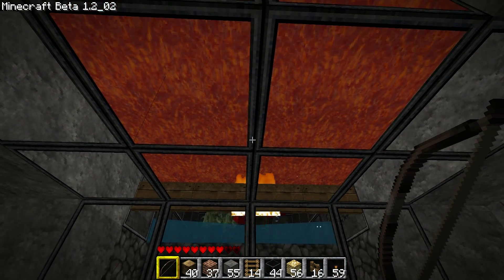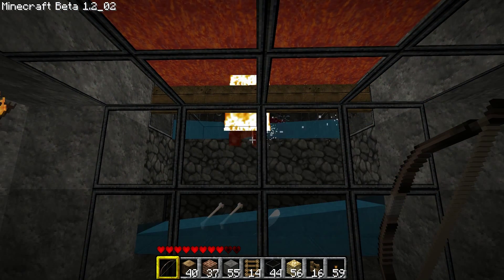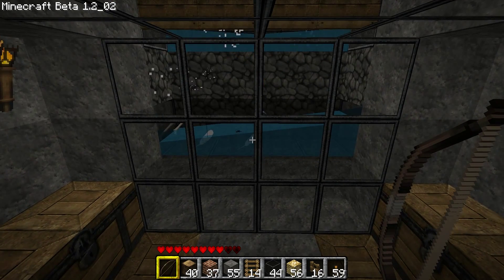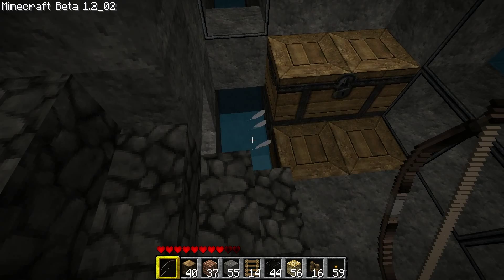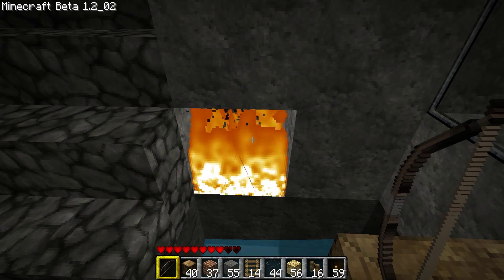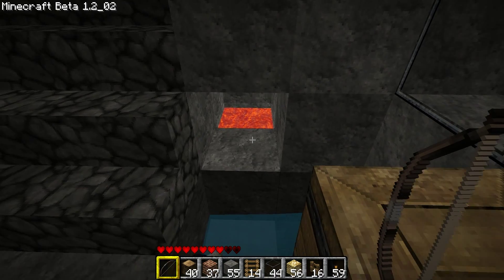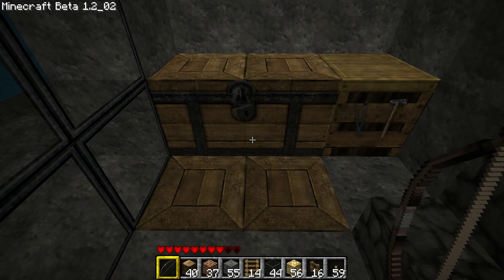Above me is the lava stream, the sign, and the standard water stream carrying the mobs towards me. Loot drops into the water channel, carrying it around, and arrives right here at this little hole. There's also a little trash can where I can throw in feathers because I got so many of them.